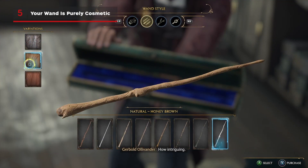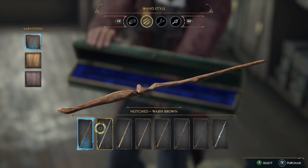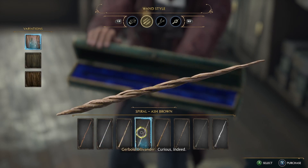While the wand designing process is extremely intricate and thorough, your choices — whether it be the wood, length, or flexibility — are simply cosmetic, and will not affect the way in which your wand performs or casts in combat.